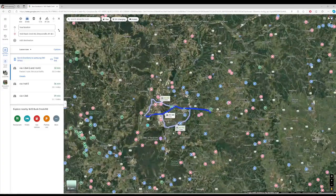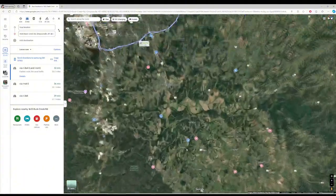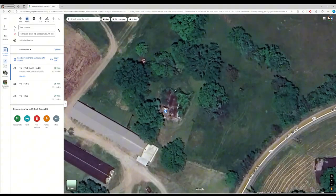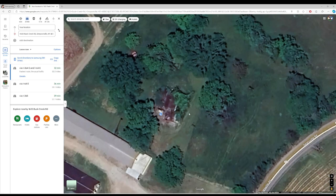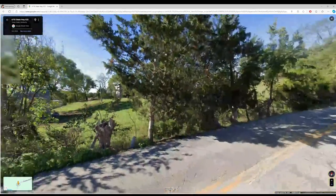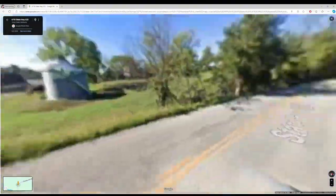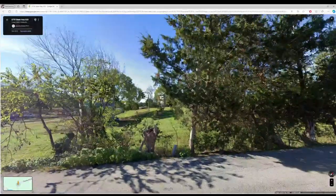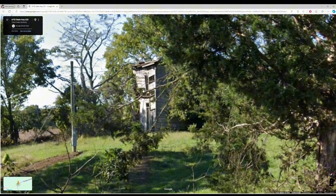Here's a better example — look at the holes in the roof. If I drag the Street View guy over here — see how this is all slanted? That's abandoned. Look at it — creaking, slanted, boards falling apart, deteriorating, collapsing. That's abandoned, and that's part of what you want to look for.